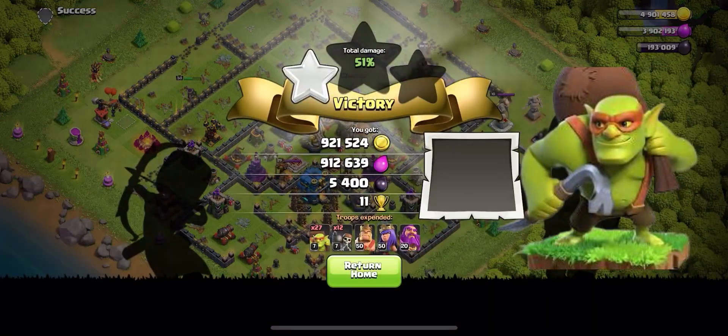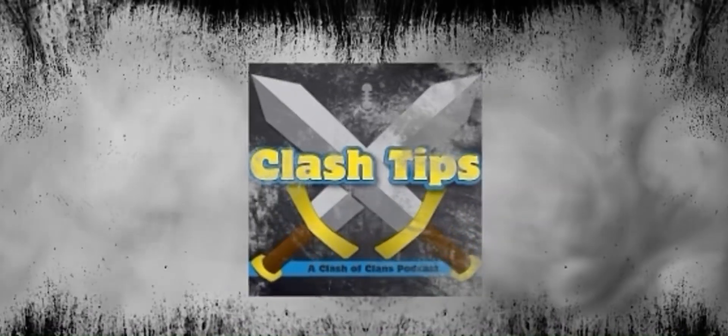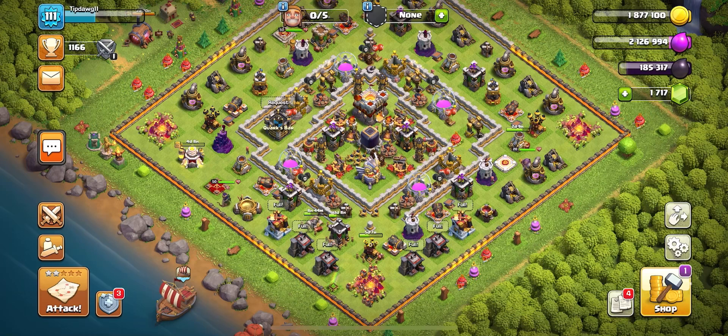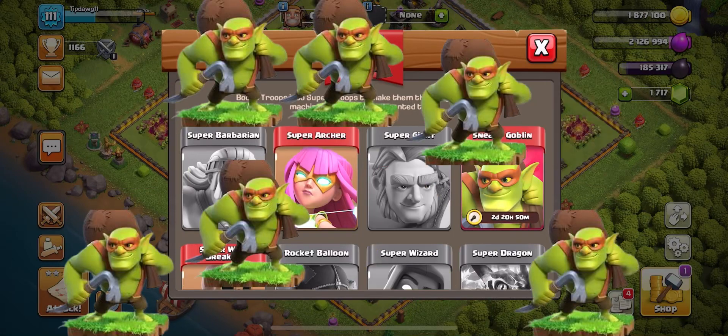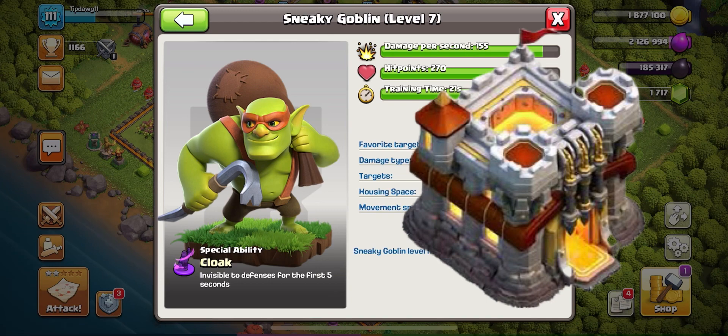Are Sneaky Goblins the most OP farming troop? Let's show you how to use them. Welcome back to the Clash Tips YouTube channel. This episode we are going to be talking about the OP troop, the Sneaky Goblin. You gain access to this troop at Town Hall 11.